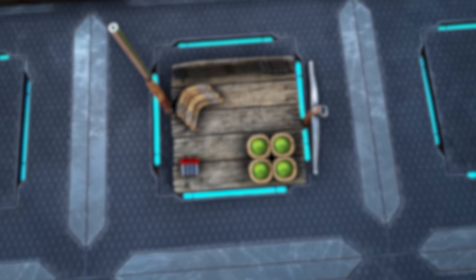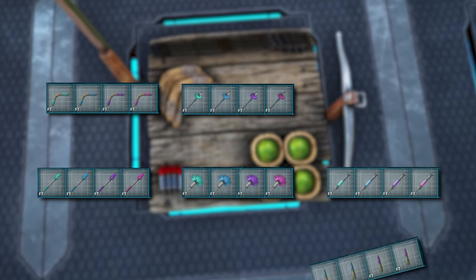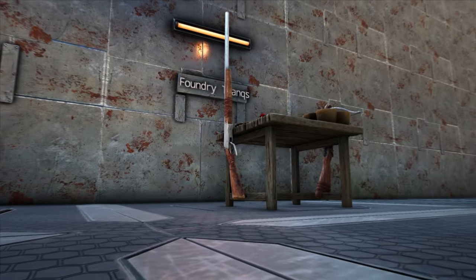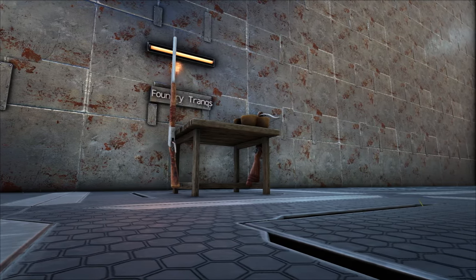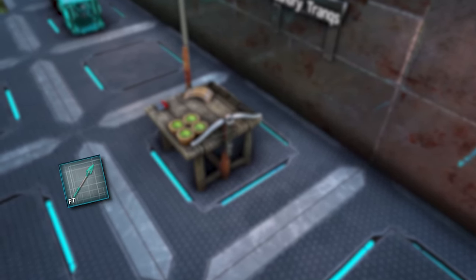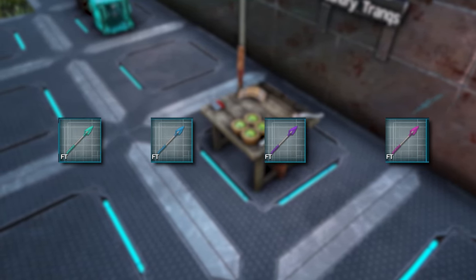This mod adds four new tiers of arrows, darts, shock darts, boomerangs, tranquilizer spear darts, and sniper tranquilizers. Respectively, the four tiers increase the amount of torpidity you do to a tame — that being 5x, 10x, 15x, and 20x — all while not dealing increased damage.